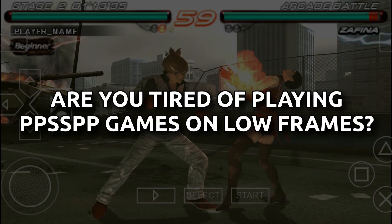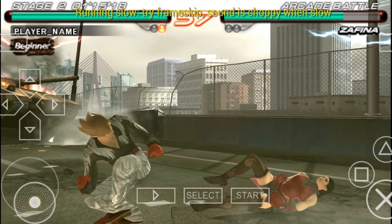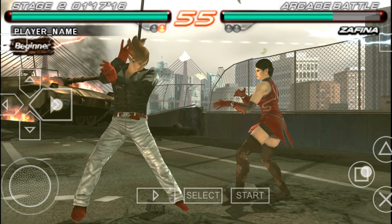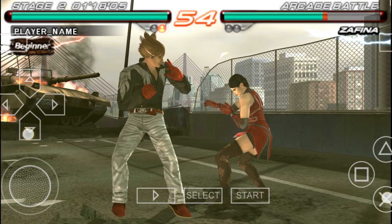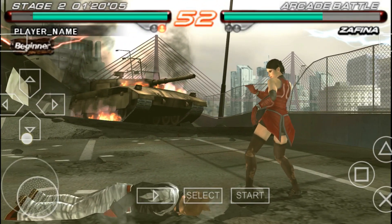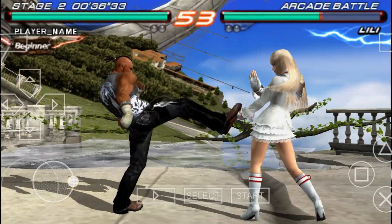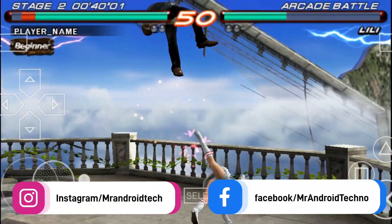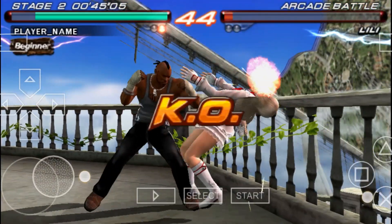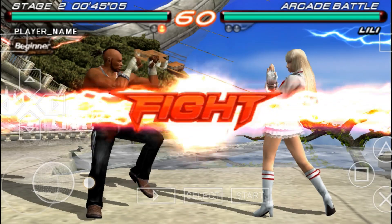Are you tired of playing PSP games on low frames? You can see me playing Tekken 8 but it just sucks — 11 frames per second, that's borderline unplayable. Well, the good thing is that you can play nearly any game on the PPSSPP emulator with 60 sharp frames, minimal loss, and seamless gameplay. So if you want to turn your gameplay from this to this, follow our PPSSPP settings guide to get the fastest gameplay any day. Just follow the instructions shown in the video and apply them in your own PPSSPP emulator. These settings will allow you to play any PPSSPP game with great frames and lag-free. Without further ado, let's get started.